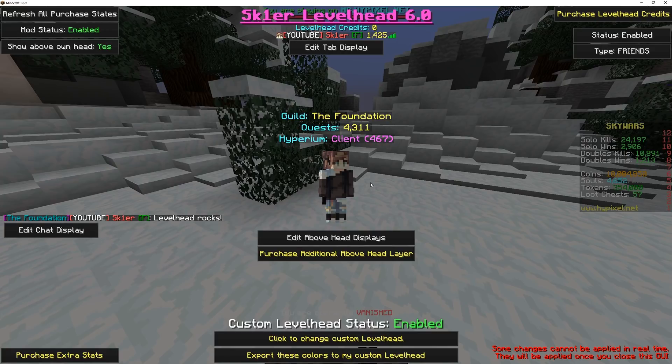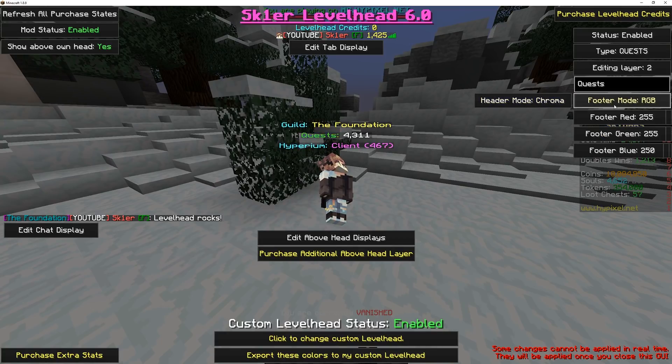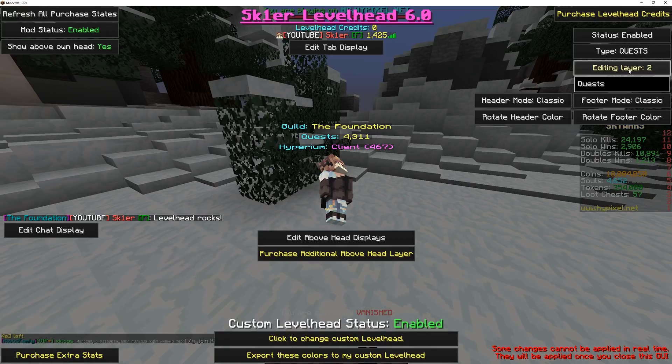Editing displays above a player's head is nearly identical to all previous Levelhead versions. The complete color options are still available. You can use Classic, RGB, or Chroma. If you would like to change which level you are editing, click the Editing Layer button.